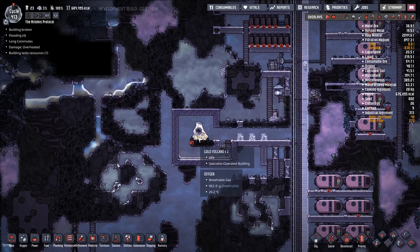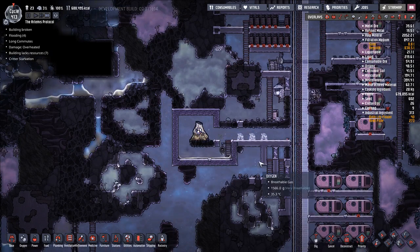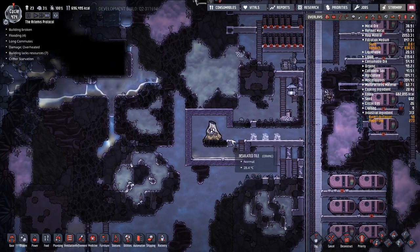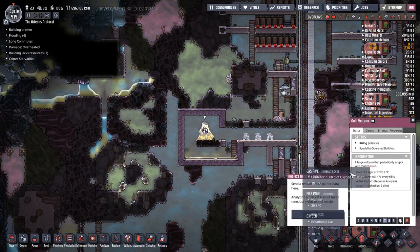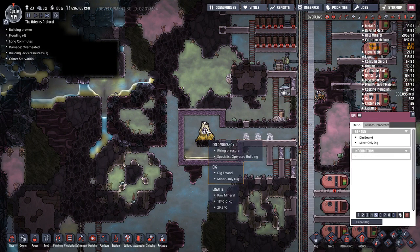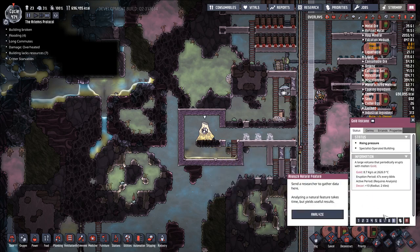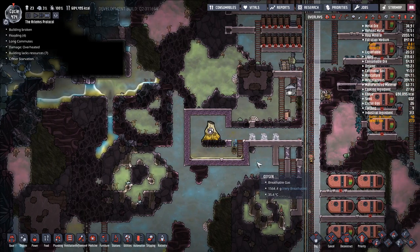It really doesn't take that much coolant to make a gold volcano work for you. This is what we want to be higher. That could be high as well, but...